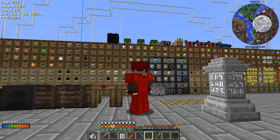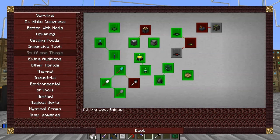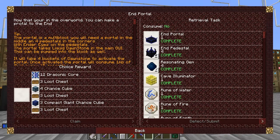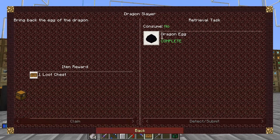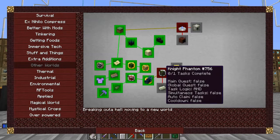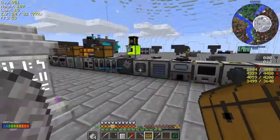Hello everybody and welcome back to Lost Souls. Today I'd like to do some more Draconic Evolution stuff. Let's first have a look at the quests because a few quests have been completed. I haven't done much of that stuff yet, but we have done the End portal. I'm going to claim these because they're quite expensive to make. We did the End last week, got 12 XP, and a loot chest for the dragon.